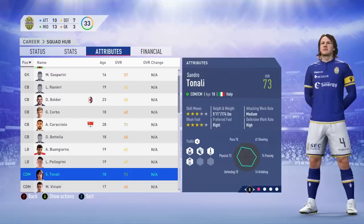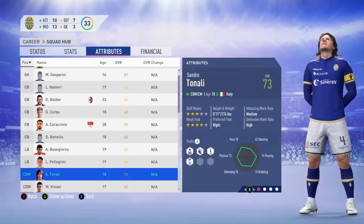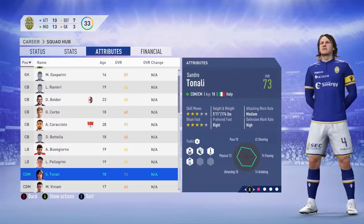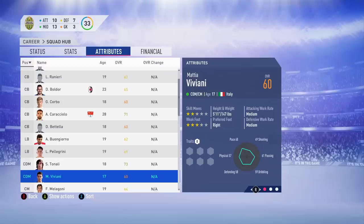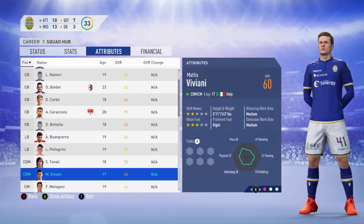Buongiorno will be a very good backup left back. We move on to the wonder kid of FIFA 19, Sandro Tonali from Brescia. I know he wasn't in the under 20 Italian team, but we're going to use him to help us develop this squad. He'll be playing in the under 21 Euros and possibly being called up to the national team for some Euro 2020 qualifiers. We move on to Matteo Viviani — yet another Brescia young talent promoted to Serie A this year.